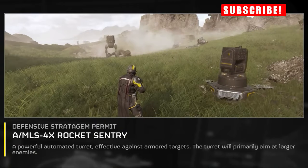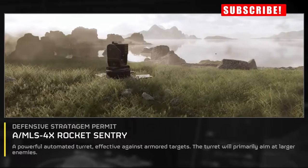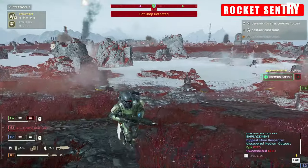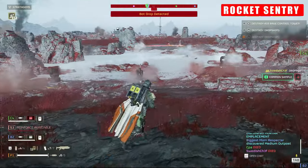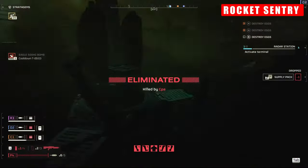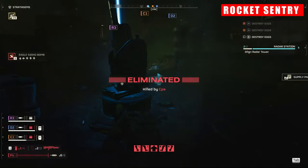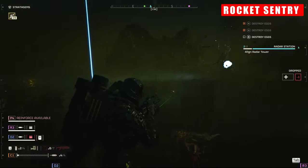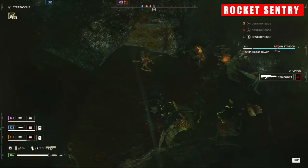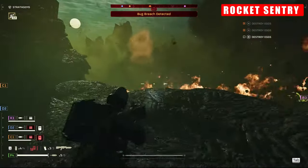The Rocket Sentry stands out as a versatile option. Adept at handling most armoured adversaries and swarms of lesser foes with its powerful splash damage, its volley of two rockets at a time ensures swift elimination of targets, effectively racking up kills whilst maintaining battlefield control. However, it has a backblast which poses a risk to unwary teammates — capable of knocking them back or even incapacitating them if they stray too close — and this can sometimes cause absolutely horrendous outcomes on the field.